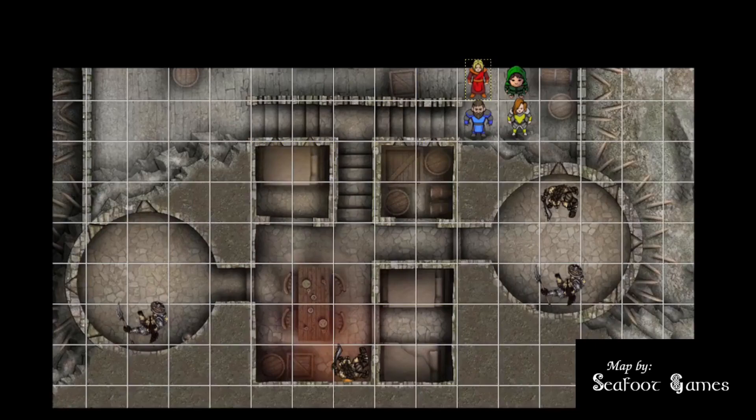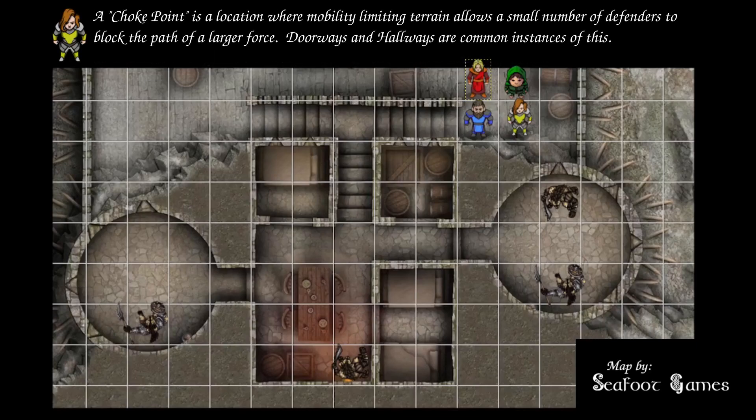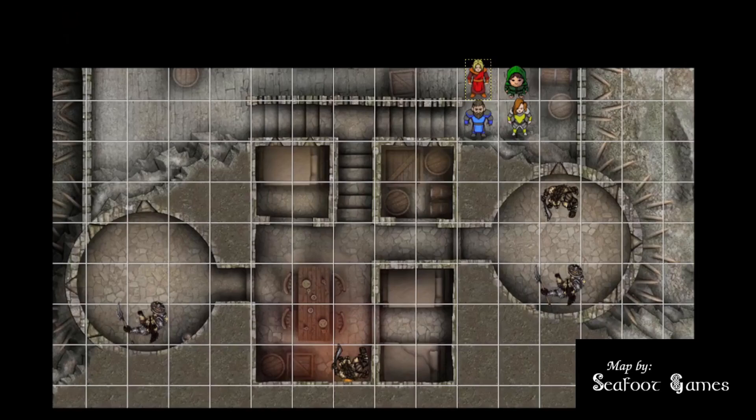This is a tough one. There's a gnoll pack lord and a gnoll on each side. The plan is to take the regular gnolls down first since they'll fall faster, and if they're eliminated, they can't be rampaged by the pack lords — though pack lords can still rampage each other. We want to reduce raw incoming attacks. Gnolls have spears so no reach; pack lords have glaives with reach. Get in close, take those gnolls down, and clear the route to the pack lords. Choke the east corridor and kill the two guys on the west side as fast as possible. Caltrops, bell bearings, and hunting traps could also be useful given the limited mobility. It all comes down to initiative order — let's roll.